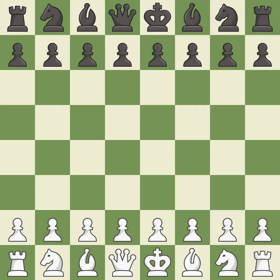Sicilian defense, open, Godiva variation. Giveaway — one player was winning but then gave it away. That game was pretty competitive. The opening was balanced, and Black found some nice moves in the middle game.